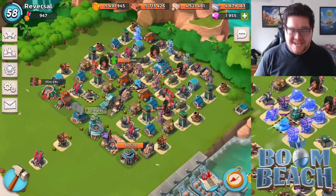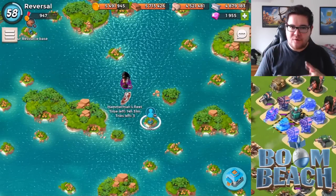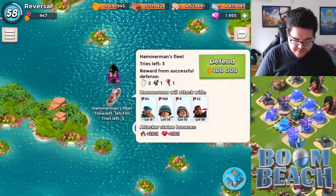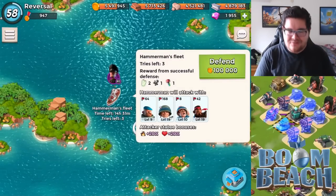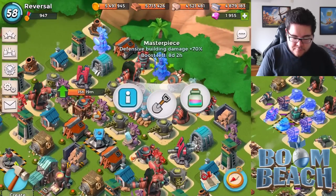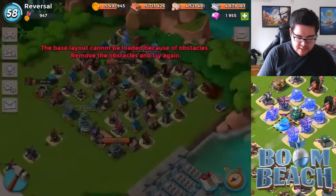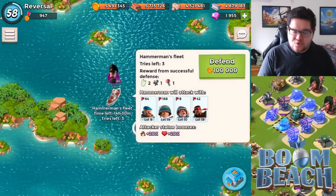Welcome back to another episode of Boom Beach. Today it is time for Hammerman Strikes Back. You see the little intro and dialogue — I think it would be funny if they actually changed it around like last time. As you can see, Hammerman level 80 is going to be attacking me. He has 64 Grenadiers — I'm not happy with that honestly — 168 Riflemen, 8 Medics, and 42 Heavies. I have everything boosted up as usual. I'm going to be saving this base to my usual layout and swapping to my trusted base number 4. I need to remove this tree before I keep going.